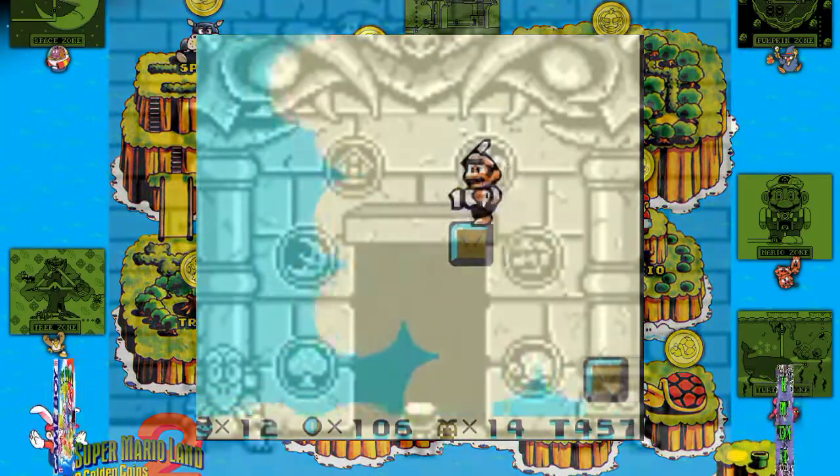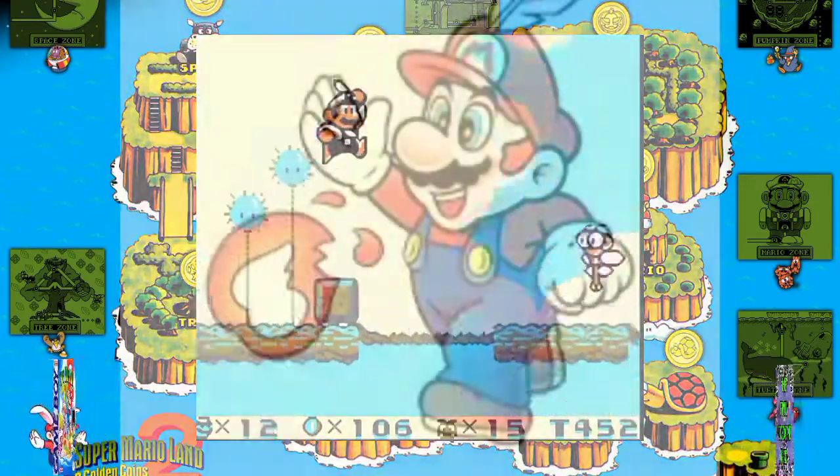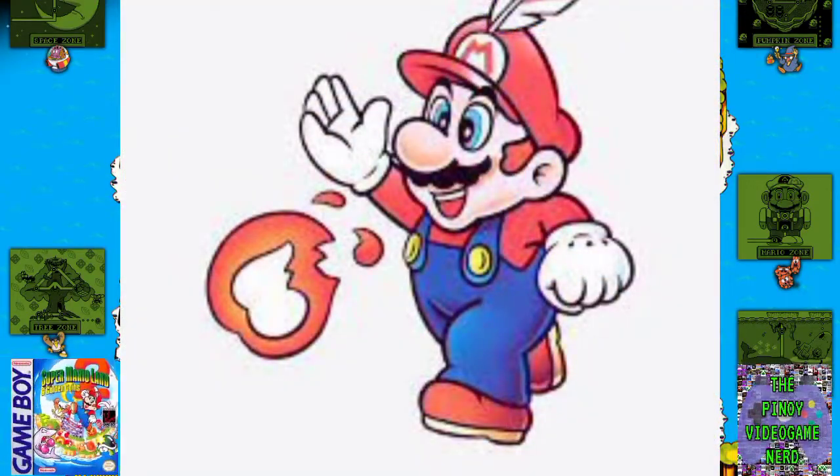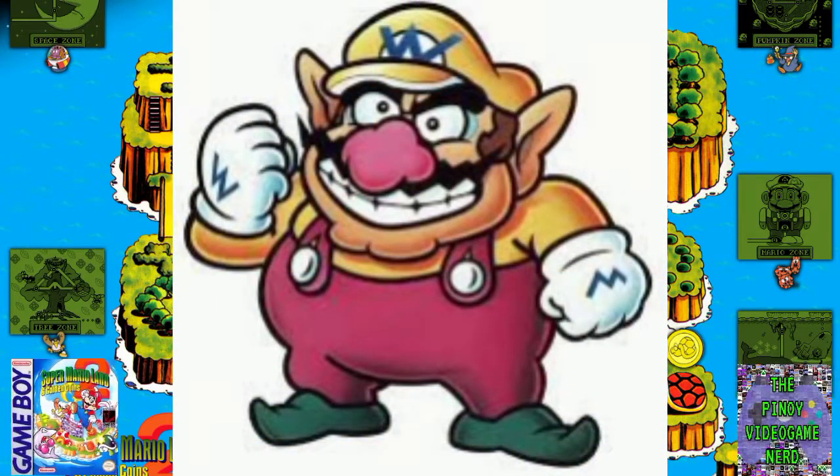After traveling through Mario Land and collecting the six golden coins, Mario regains entry to his castle. Inside, Mario confronts and defeats Wario, who shrinks and flees, breaking his spell and causing Mario's castle to revert to its normal form.